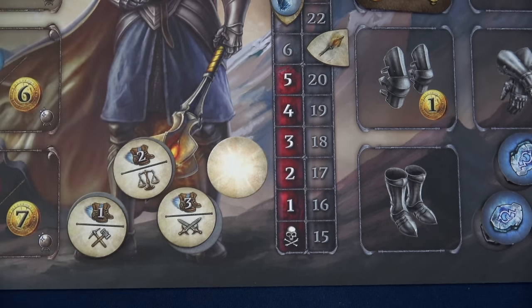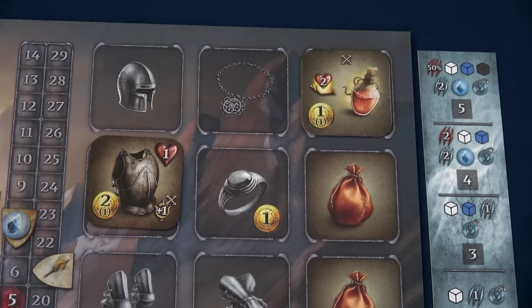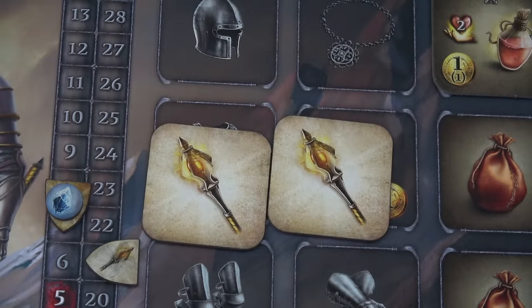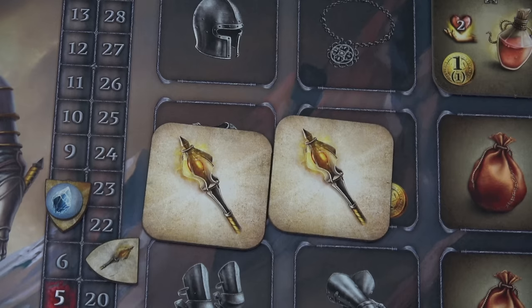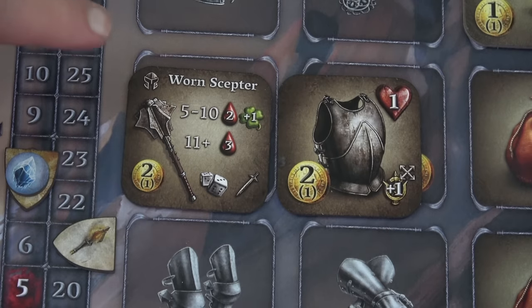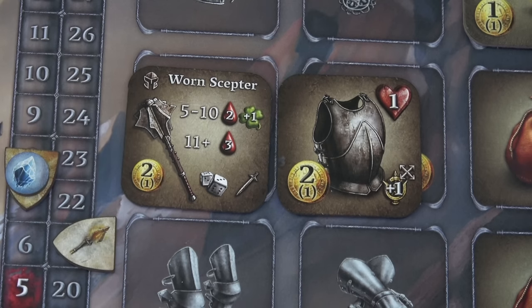We start with four gar tokens, which save your life so many times. The ice council scenario allows us to start with one healing potion, plus we have our two starting items — identified by no reputation symbol on the back. We have a worn scepter that tells us how we deal damage when we attack, and a breastplate that increases health by one and can be exhausted once per round to increase the die of hope by one. Our starting health is normally five, but the breastplate brings it to six.